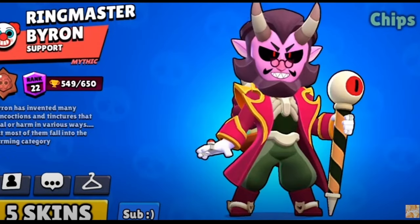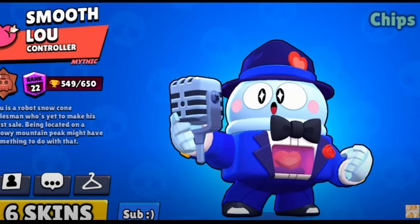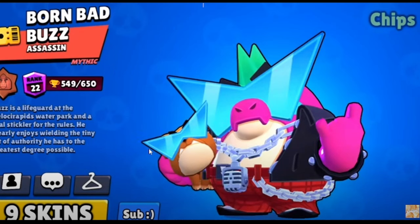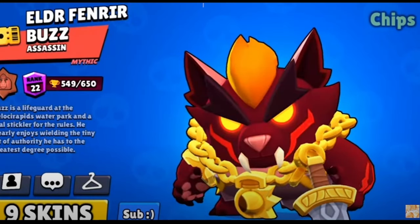All of Byron's skins are actually pretty good, but I'll give it to Ringmaster Byron. For Squeak, I'm definitely giving it to Nerd Squeak — I love him so much. For Lou, I really want to give it to Riz Lou, but Stonesho Lou is just objectively better, even though in my heart Riz Lou is on top. Ruffs's best skin is Ronin Ruffs — there's no competition. I'm excited to see his recolor, actually. And for Buzz, his best skin has been Baron Buzz for so long, however he just got beaten by Fenrir Buzz. All three color styles look just so good — this one is personally my favorite.